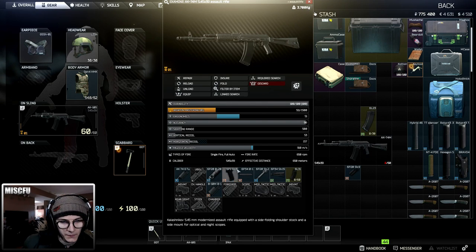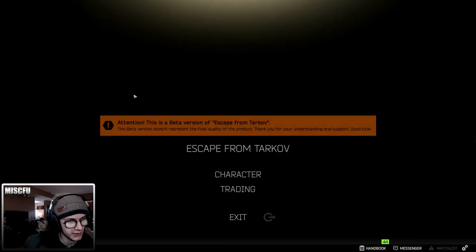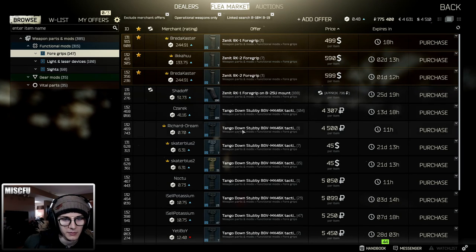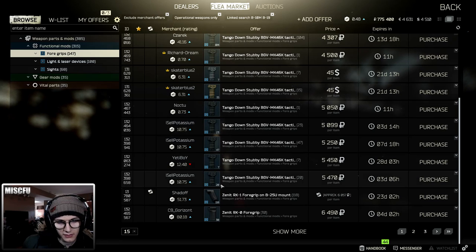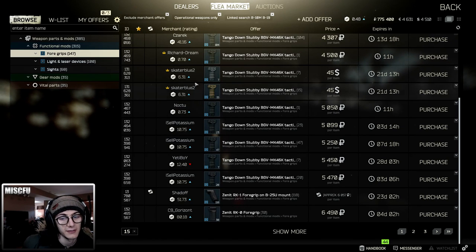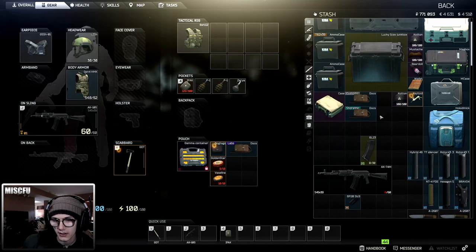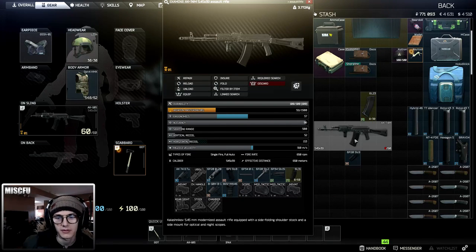Now that this handguard is here, I take the old foregrip off to put the new one on, and now you can see we have a slot. This is that caveat I was talking about — if you link search on the AK and try to go for a grip, it doesn't actually show. You're going to need to right-click on the foregrip slot itself, because the piece I'm looking for attaches onto it. There are our foregrip options. I'll sort by cheapest — I'm teaching you the tools, not necessarily what's best — and drag it right on top since there's a free slot. And there we go, we have a foregrip.